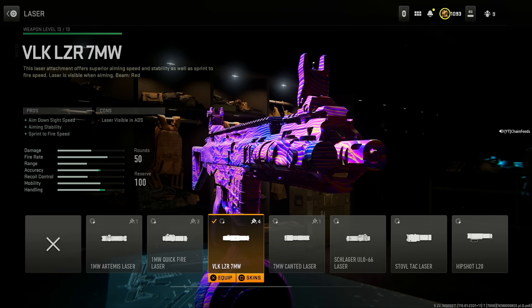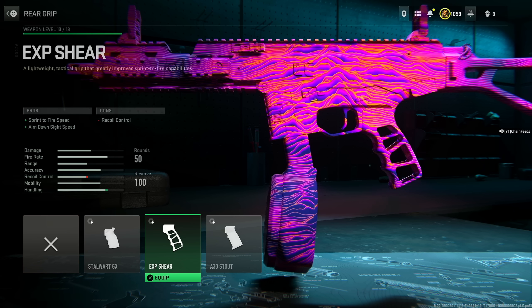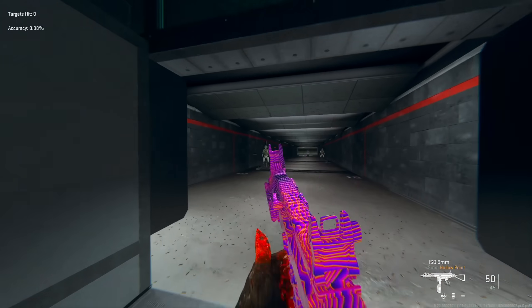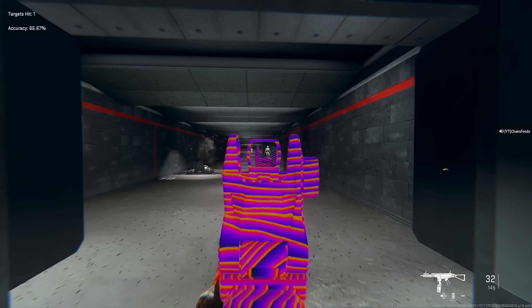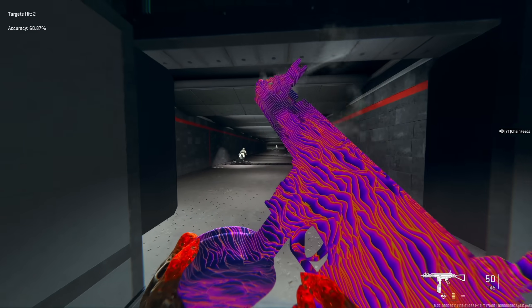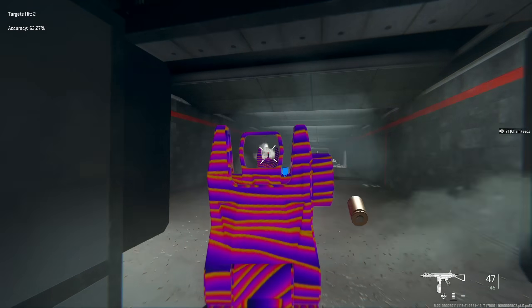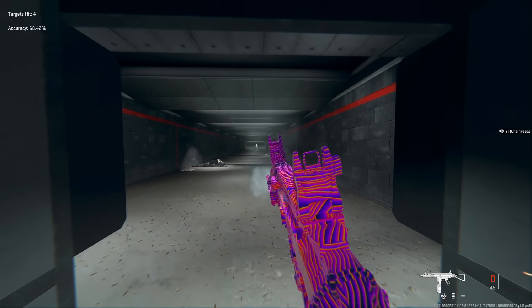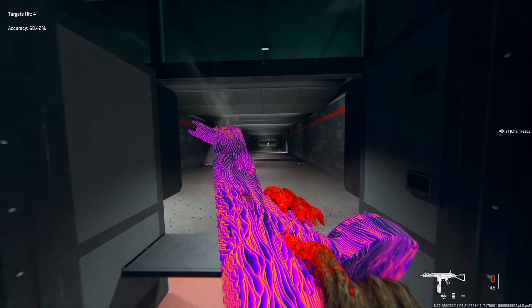If you don't want the VLK Laser 7MW, use the EXP Shear for sprint to fire speed and aim down sight speed — it'll benefit you extremely well. Increase both sprint to fire speed and aim down sight speed the same way, and you won't have to worry about the visible laser. The second version doesn't have as much recoil control, and it doesn't melt as fast since you lose some damage range without the suppressor.